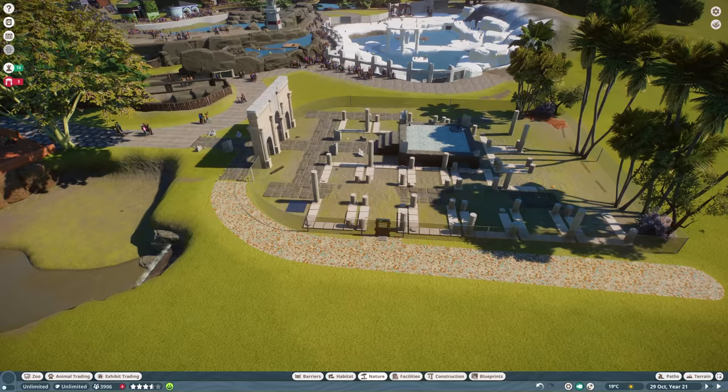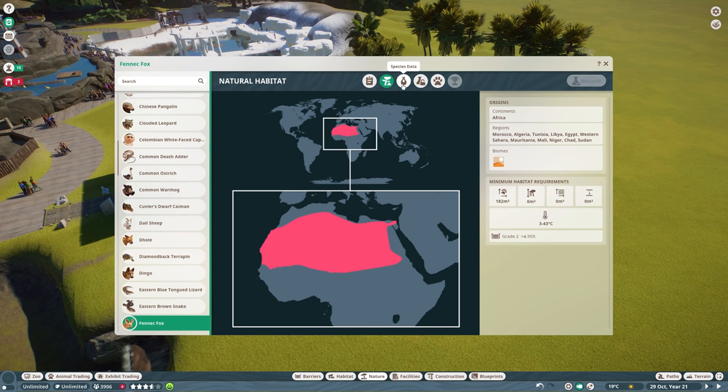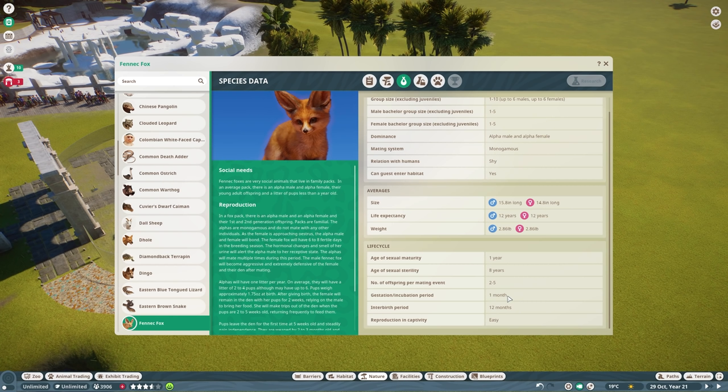I like to try and guess at the animals as best as possible before I build their enclosures, just based on what I know ahead of time. The only thing I'll sometimes check is size, especially after the giant otter incidents of the aquatic DLC. Size is an average of 15.8 inches among males, 14.8 among females. Life expectancy is 12 years, weight is 2.86 pounds. Sexual maturity at 1 year, sterility at 8, 2 to 5 offspring per mating event, 1 month gestation, 12 month interbirth, and easy reproduction in captivity supposedly.